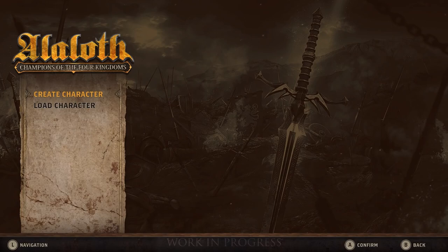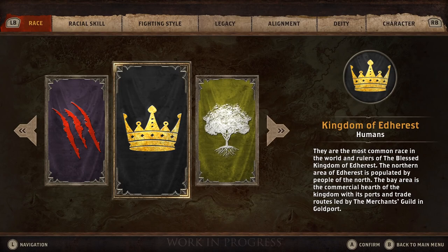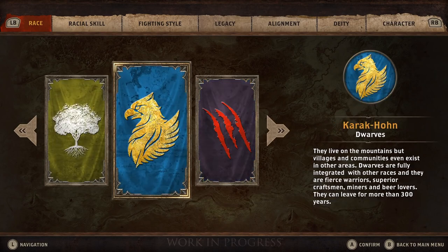The first step on your journey to defeat Aliloth is character creation. First, you pick the race of your champion. There are four kingdoms to choose from: the Human Kingdom of Edarest, the Elvish Republic of Larister, Worven Karakhan, and the Desolation of Baga, the Orcish Domain.